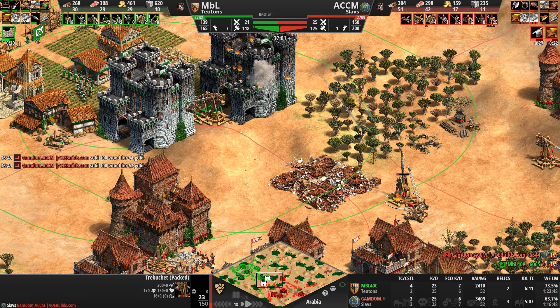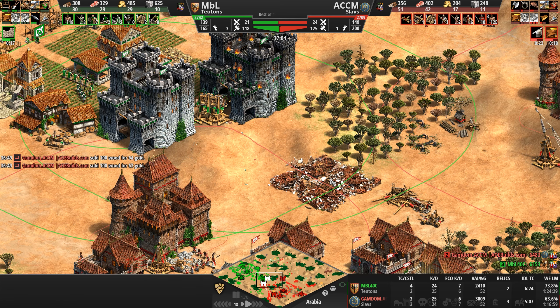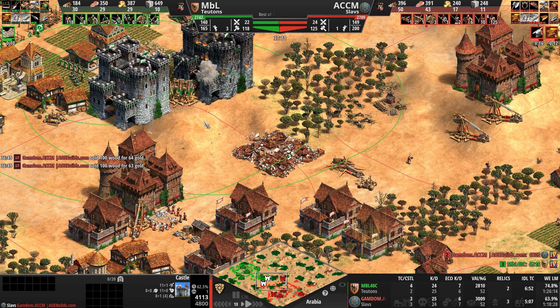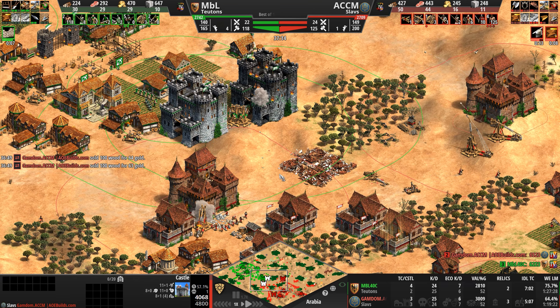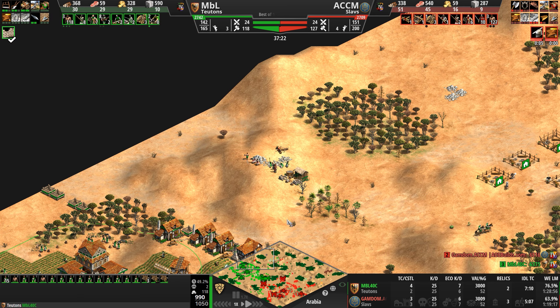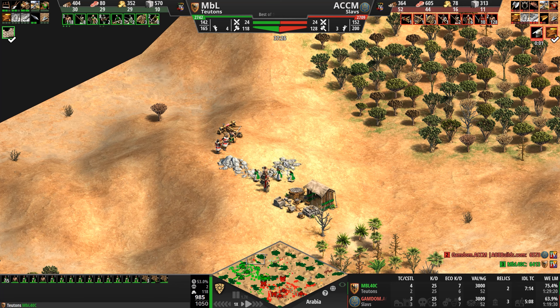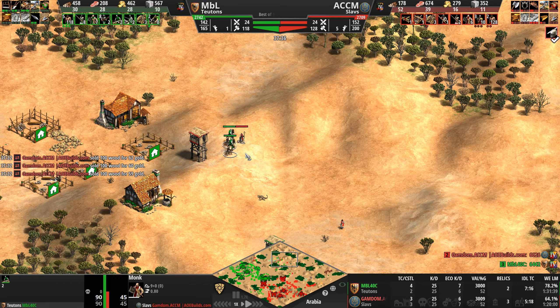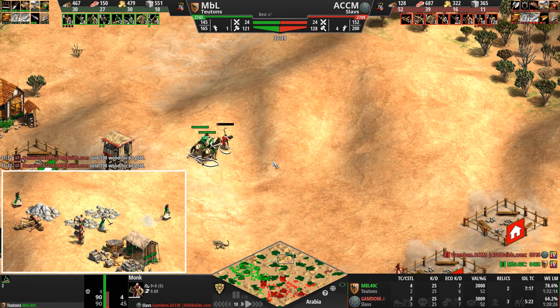I love what MbL is doing here — spotting houses designed to give him vision. Two castles on high ground attacking one on the low ground, petards incoming — no, trebs are coming out. Long swordsmen, conscription, wheelbarrow, plate armor — our Slav going infantry. Redemption researched for our Teuton, meaning he can convert siege and buildings. Bodkin and chemistry researched, upgrading these castles. Druzhina for our Slav — the upgrade that gives his infantry trample damage, five damage to units within a half-tile radius. Two trebs on the high ground — first shots miss, then both land.